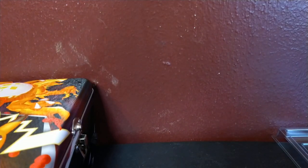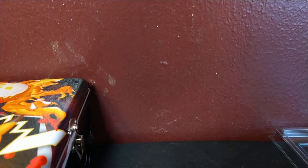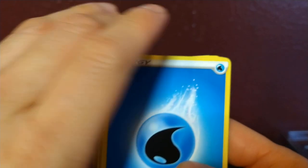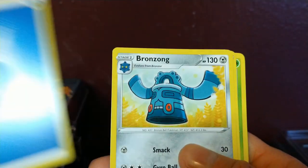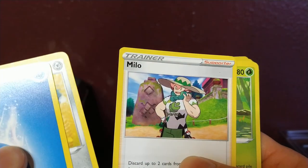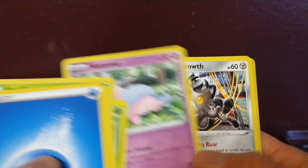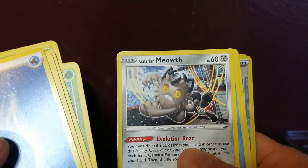First off the bat. Starting off with a Water Energy, Bronzor, a Trainer, Shuckle - that's pretty neat - Applin, a Galarian Meowth - that's a neat form.